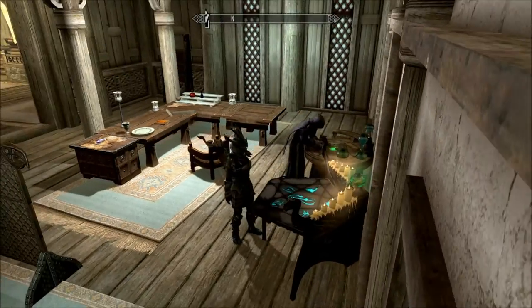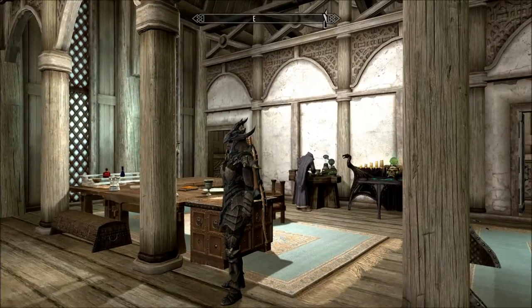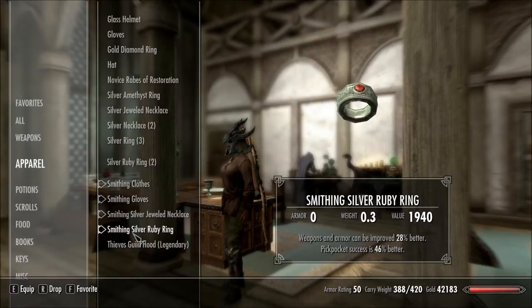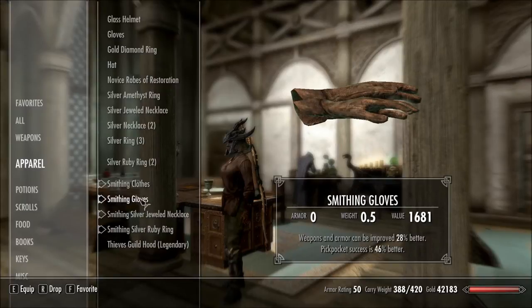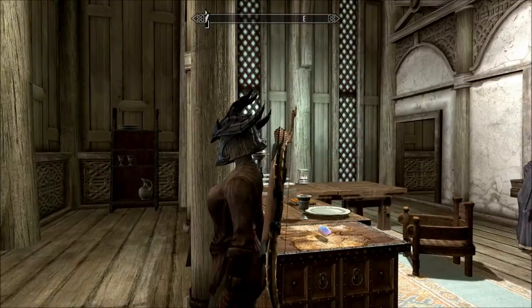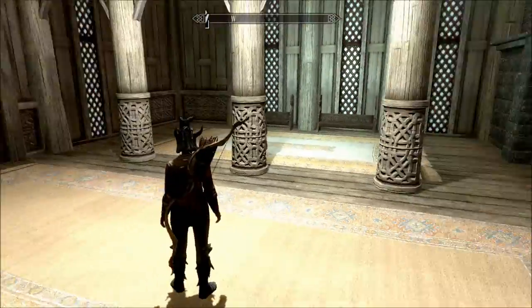Once you get the smithing perks you desire, get 100 smithing. Then get some grand soul gems and make a set of smithing gear. As you can see, ignore the second enchant — basically all of these pieces make your smithing go up by 28% each. Coupled all together that's about 110% or so. With this set and the perks, you'll basically be improving items 400-something percent over normal.